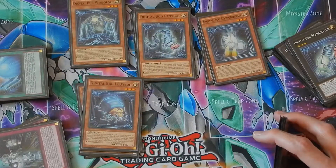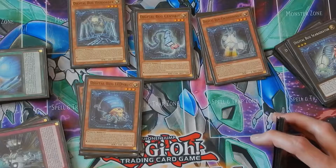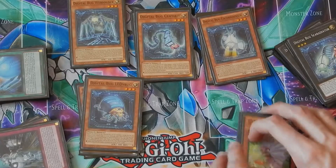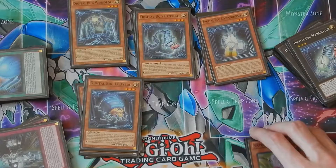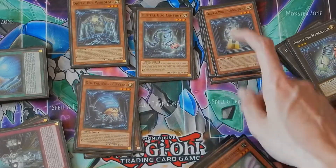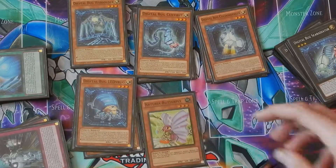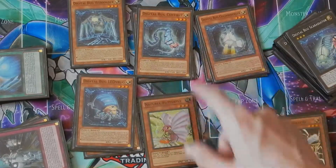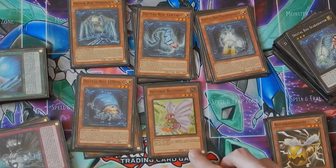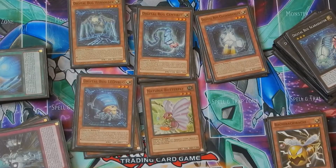Three copies of Ladybug because its effect is super good — when you destroy a monster by battle with the Xyz monster, you can draw a card. And when it switches from attack to defense, you can search any Digital Bug; you'll most likely search Cocoon Denser so you can special summon from the graveyard. Natura Butterfly is searchable with any of these and is also a tuner, so you can go into the Red Wyvern if needed. If you already have board control, Natura Butterfly makes it really hard for your opponent since it can negate an attack once per turn.